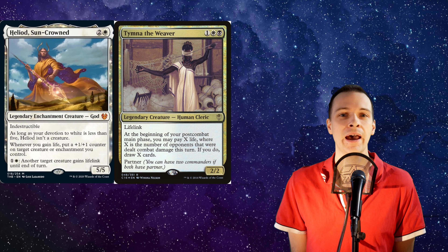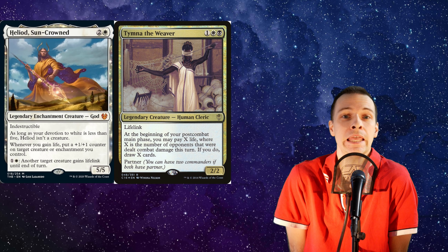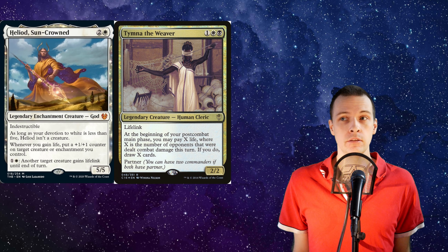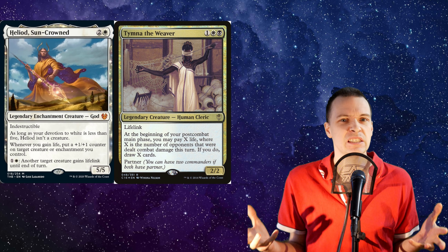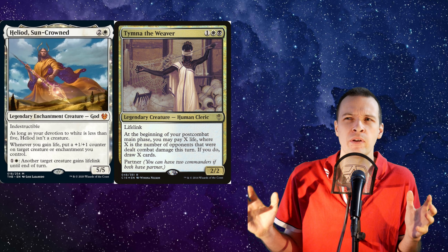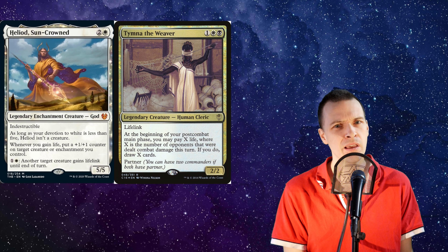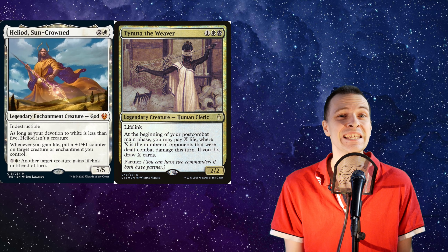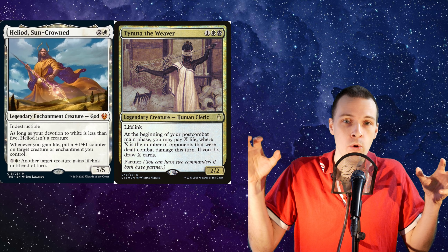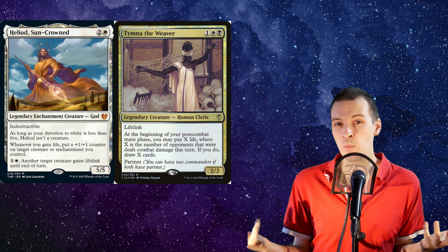Now what about Tymna? The blind spider lady — Madam Web — has lifelink, which means it's gonna synergize with Heliod. So you could grow Tymna and gain more life and suddenly turn into Tymna Voltron. That's cool, but it's not competitive — it's something semi-competitive, I guess. If you wanna build Tymna, maybe with Tymna Thrasios, I don't think you should build that on semi-competitive; that's still gonna be pretty broken. Tymna Thrasios is good always — it's really hard to make a low power deck on TNT. So maybe go Tymna with something else on a lower power level, and then this could actually be something for you.